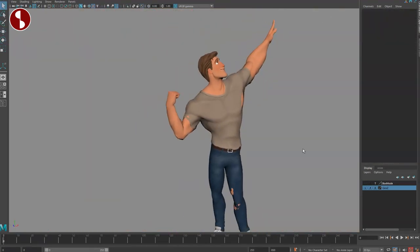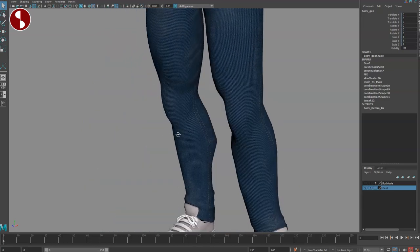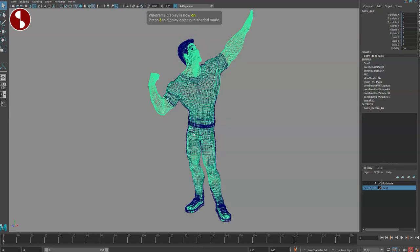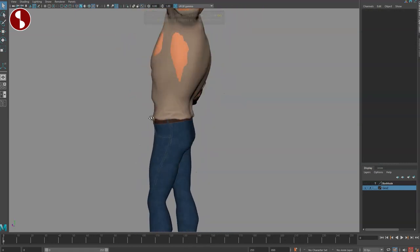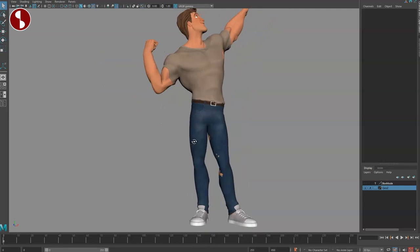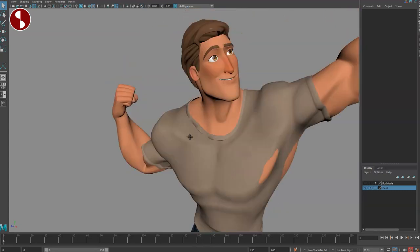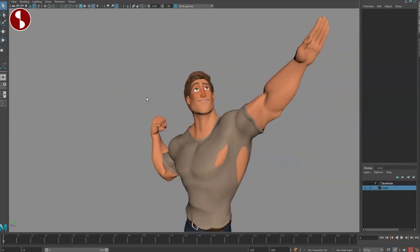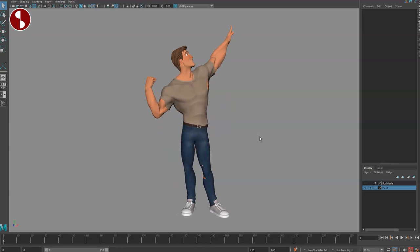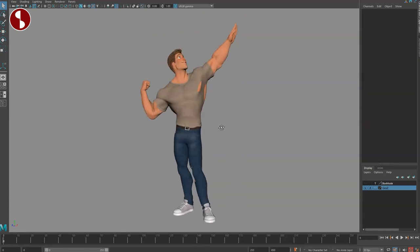Something I noticed — I thought I was being clever by hiding the pants since the legs had intersections, but this is actually not a separate mesh; it's all one piece. So just watch out for the intersection issues. You could smooth out the geometry to reduce intersection points, but that's definitely something to look out for. Other than that, it's very easy to pose, especially in the face. Even a simple pose is nice and fast — the rig is very light.